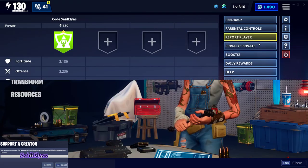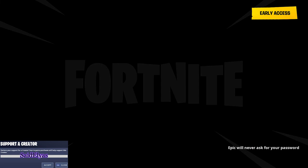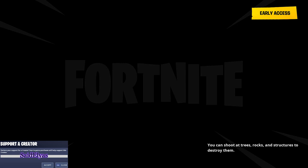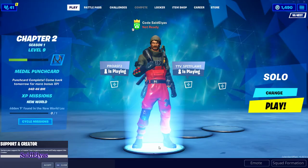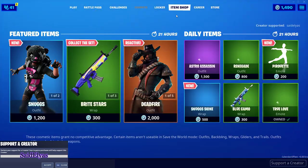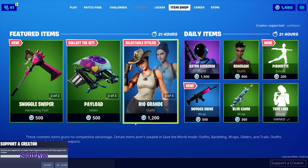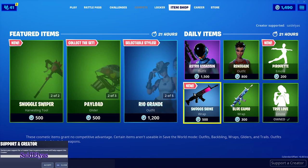All you gotta do is use my support-a-creator code while buying stuff. It scales directly: 200 V-Bucks gets you 200 sunbeam, 400 V-Bucks gets 400 sunbeam, 800 gets 800, 9,000 gets 9,000 — all the way up to 30,000 V-Bucks for 30,000 sunbeam. It all depends on how much you spend.